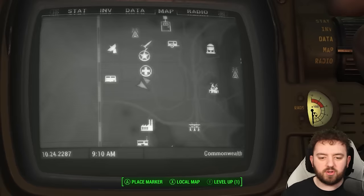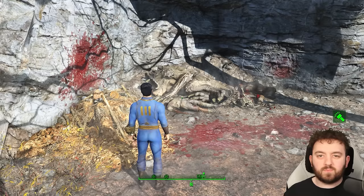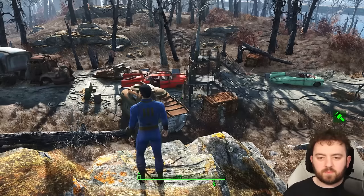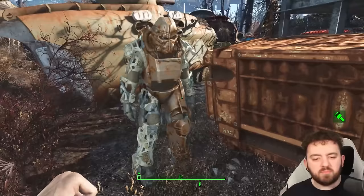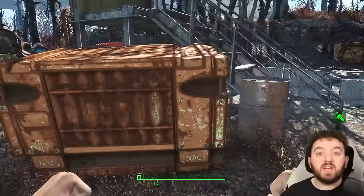Next destination is a checkpoint just outside of Fort Hagen itself. After a quick jog, we arrive at another military checkpoint. This one is guarded by quite a number of nasty blood bugs, which level up with you — so if you come here at a much higher level, they're pretty nasty, but you can also put them down pretty easily. This armor can be up to T-60, not X-01, but we are getting there now.